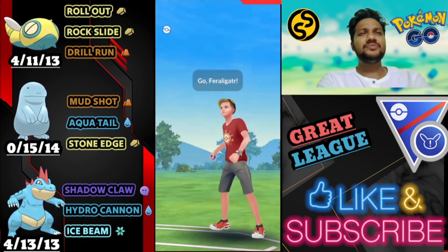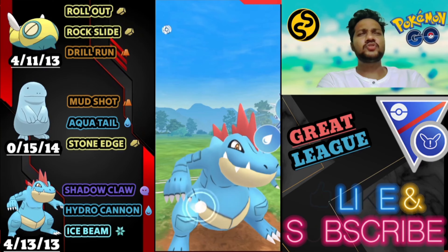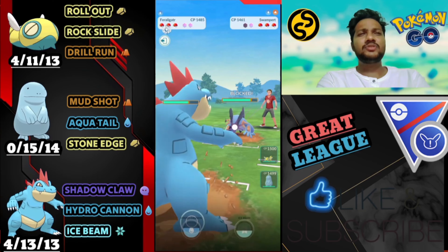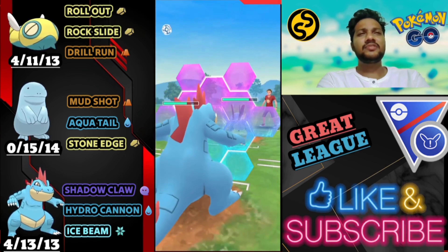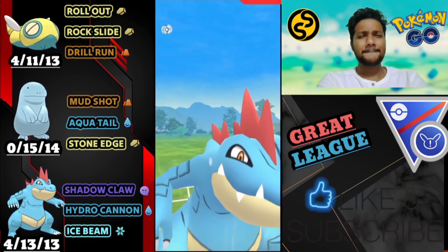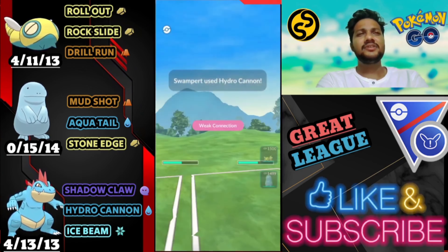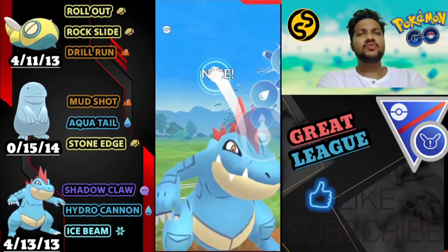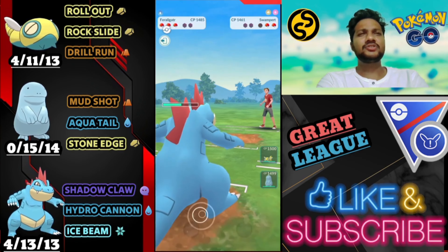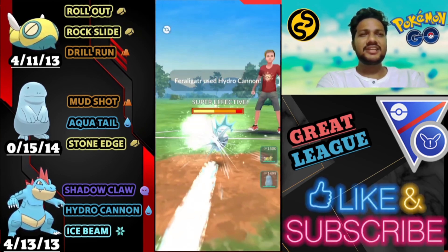Moving on to next battle. Feraligatr versus Talonflame — it's a great start. He just switched to his Swampert. I'm not going to switch to anything else because Dudunsparce can easily take out Talonflame, Quagsire can easily take out Talonflame. So let's finish Swampert first. I'm gonna shield as well — let's maintain the advantage and over farm him. I think he's gonna go for the Earthquake this time, so let's use shield — not gonna take any risk. Let's go for the Hydro Cannon and bye bye to Swampert since he has no shields left.